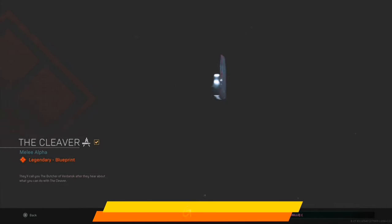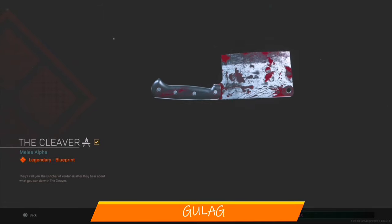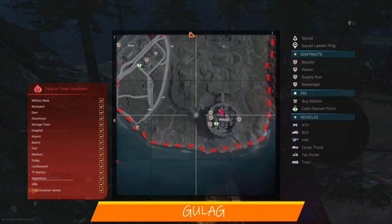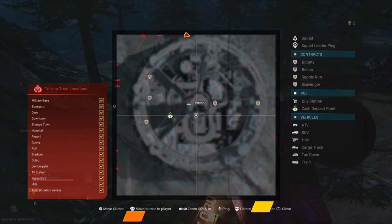We now reach our final Halloween event loot, namely the Cleaver. This can be found in the Gulag. I would suggest going into the Gulag and looking at the steel platforms above it.